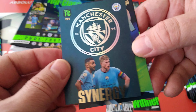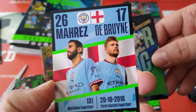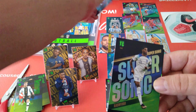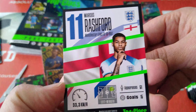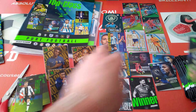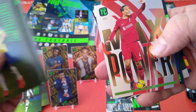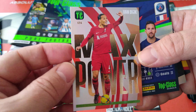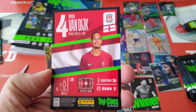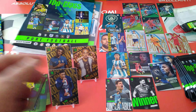Oh nice - here we go - Synergy Mahrez and KDB, Man City. Really nice cards, look at that. Fantastic, I really like those Synergy ones. Supersonic Rashford. And finally New Sensation - we pulled him already. Then Anthony, Pellegrini, Oba, Valverde - and VVD, Maximum Power Van Dijk! And the one after is an absolute doozy as well.